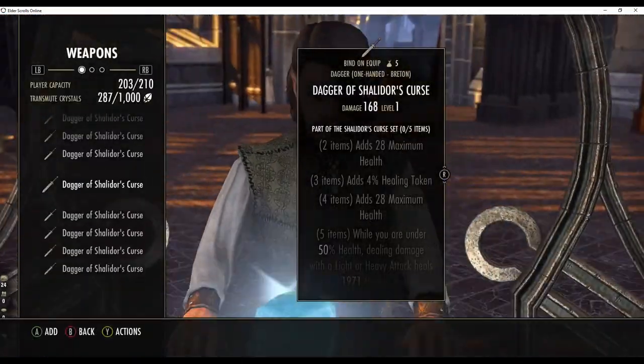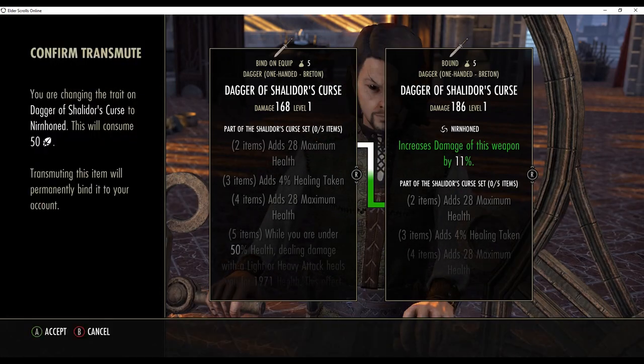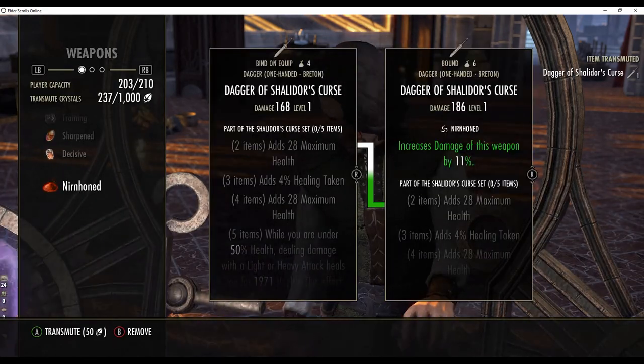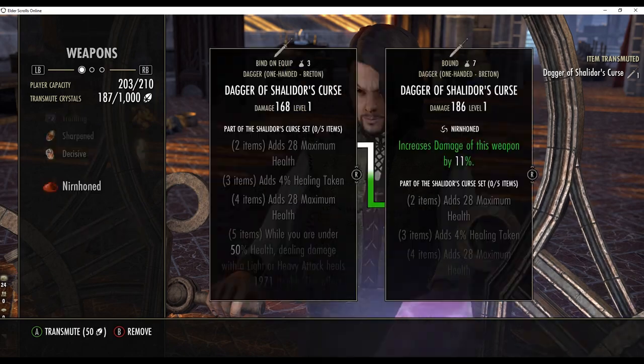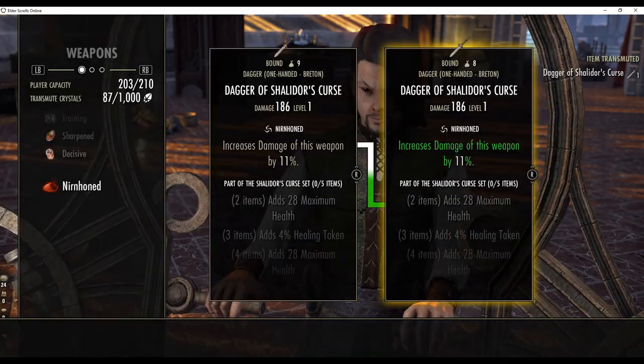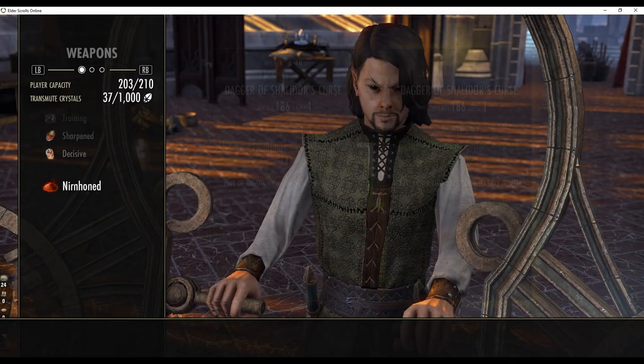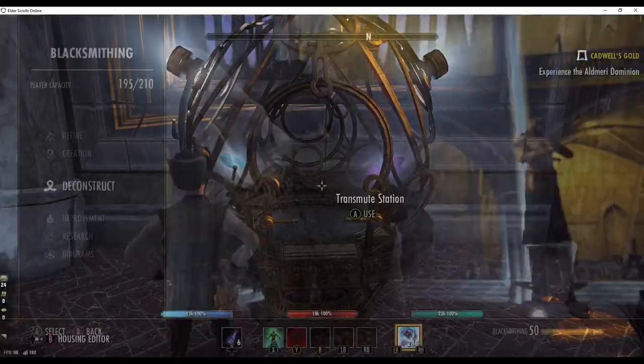After crafting the desired number of items you visit a transmutation station. You select transmute from the options, then you select the item and trait desired. In this example we are switching the items to Nurnhold. Repeat the process until you are done. Note: it costs 50 transmutation crystals to do this conversion.